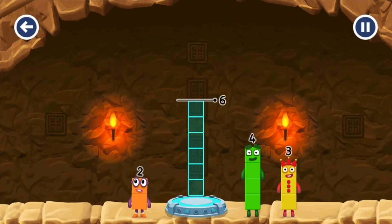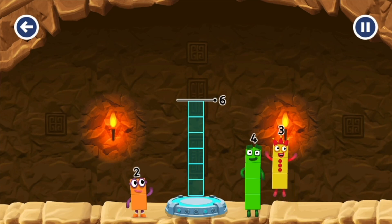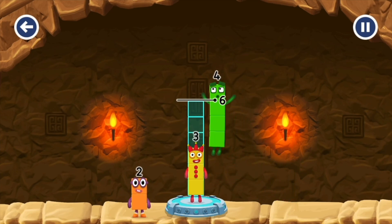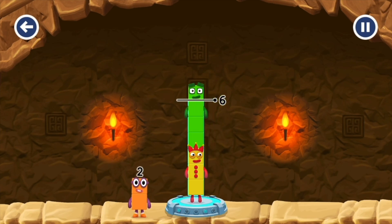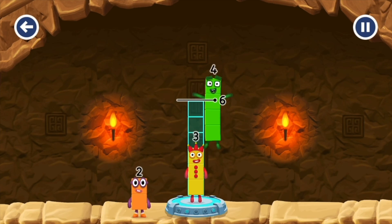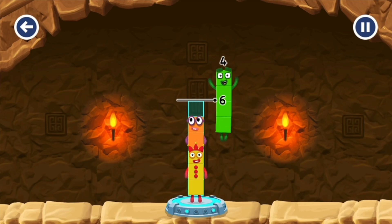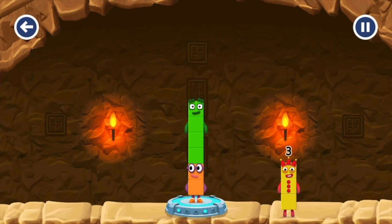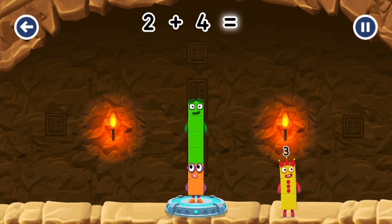Add number blocks to make Six. Three. Four — you've got too much there. Four. Two. Three — that's right. Two plus four equals Six.